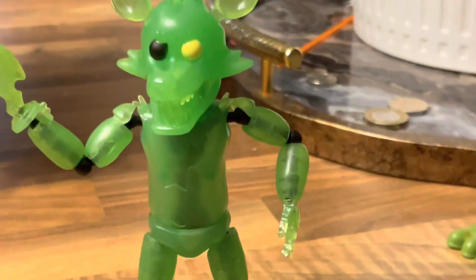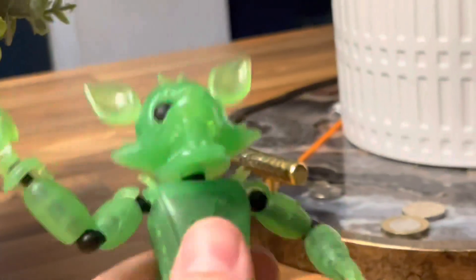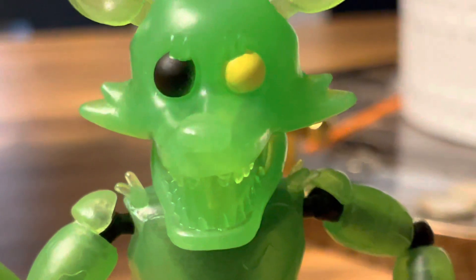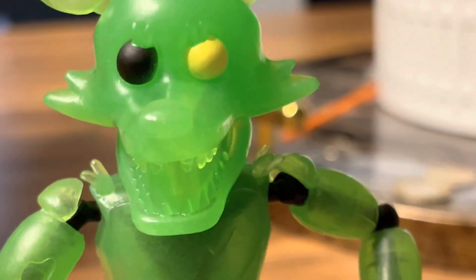Next up — not much is really going on with this figure. He has an endoskeleton. The hook moves. He's got a yellow eye and a black eye. Not much to say about this figure really, but the endoskeleton in them is pretty cool.